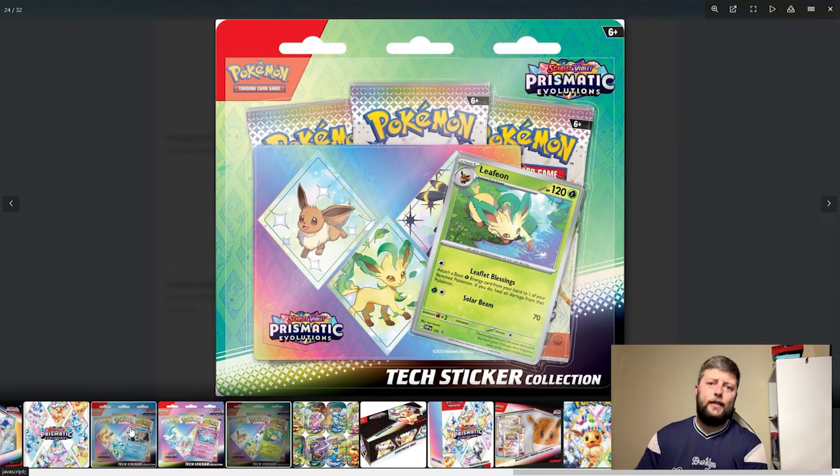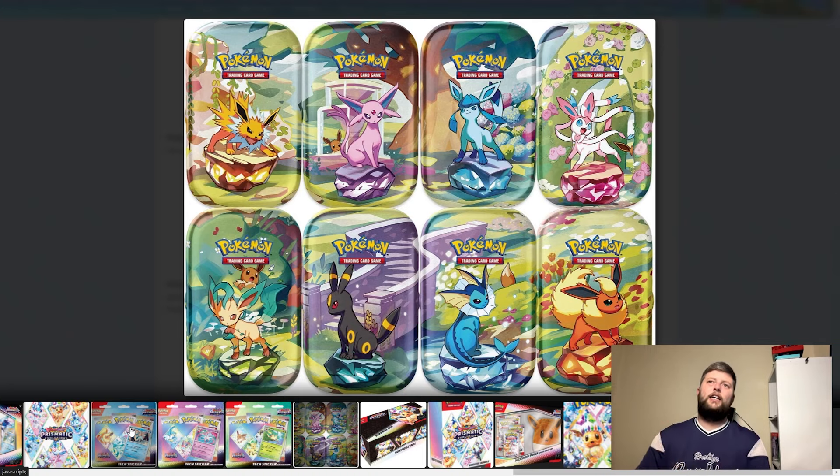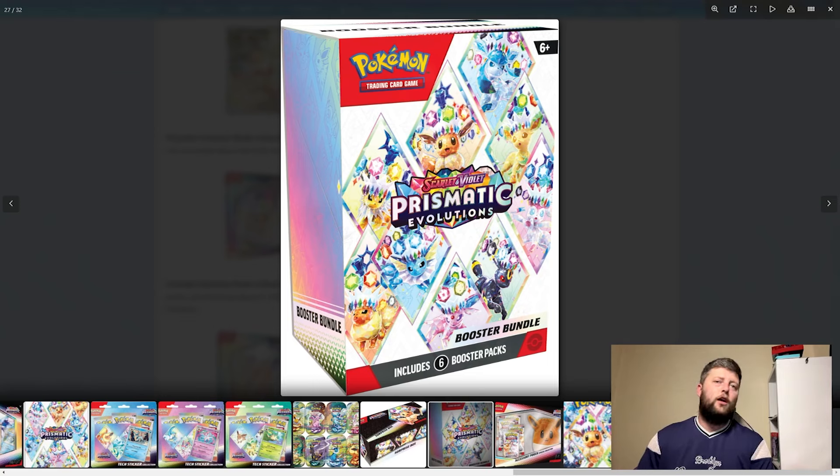We've got the tech sticker collection featuring Glaceon, Sylveon and Leafeon, all with three packs each and different Pokémon on each one. Then we've got the tins — honestly that is outstanding. I just want a set of them without even opening them; I love that the picture links across them. It's just a beautiful, great design. They have really gone massive on this set.